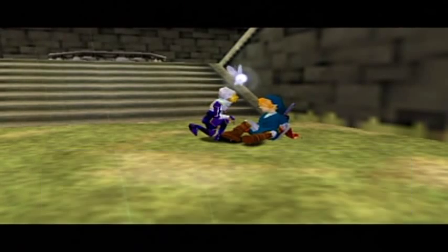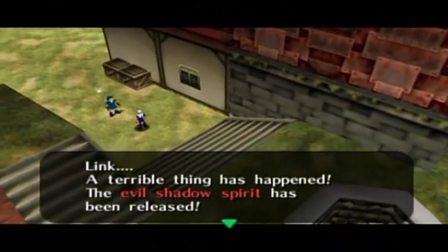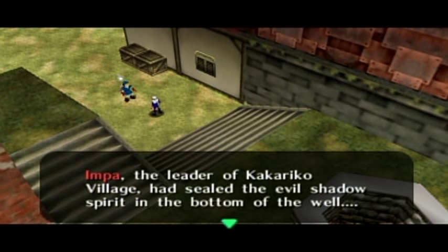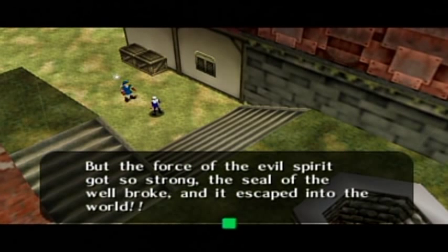Looks like you're coming around. Link, a terrible thing has happened. The evil shadow spirit has been released. Impa, the leader of Kakariko Village, has sealed the evil shadow spirit in the bottom of the well. But the force of the evil spirit got so strong the seal of the well broke and it escaped into the world.